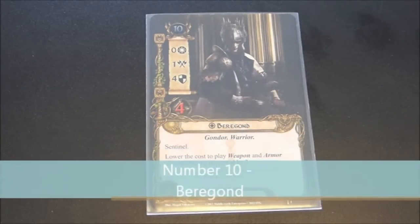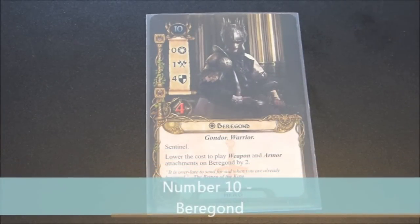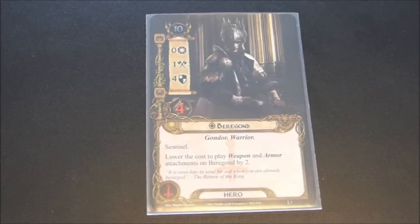So the number 10 hero is Beregond. He is a Gondor and a warrior. He has a starting threat of 10. He has zero willpower, one attack, but four defense and four hit points. He is a sentinel, and his special ability reads: lower the cost to play weapon and armor attachments on Beregond by two. I think Beregond is a fantastic hero. He is, I think you can make a pretty strong argument, the best defender in this game. Having a starting defense of four and four hit points is amazing. And when you consider he's also a sentinel, he can do blocking for you and he can do blocking for your partner or partners.